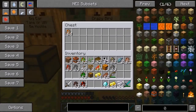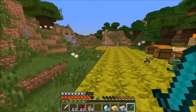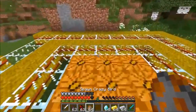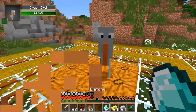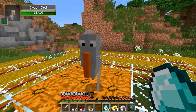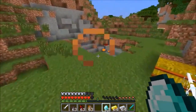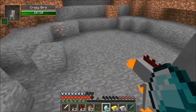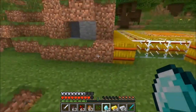Now we're on to the last one — the Crazy Bird. He follows you if you have any valuables: diamonds, gold ingots, and iron ingots. If you have these in your hand he's going to follow you around because he really likes them. The bird isn't very nice because if you right-click him with any of those, he actually steals them and turns them into seeds! You crazy bird — you look crazy and you make weird noises.